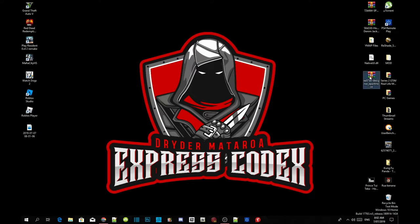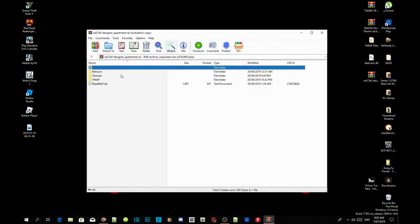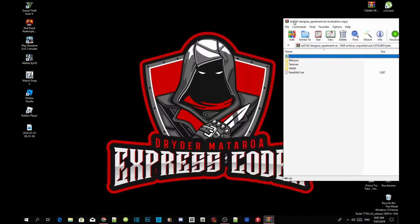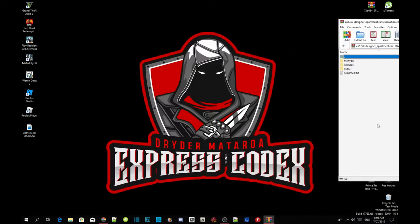Once you've completed that, open up your design new apartment extract folder. Inside the extract folder there are a few files. Go to your WiMAP folder, then click on your design apartment folder, and make sure that there's a drc.rpf file inside there.